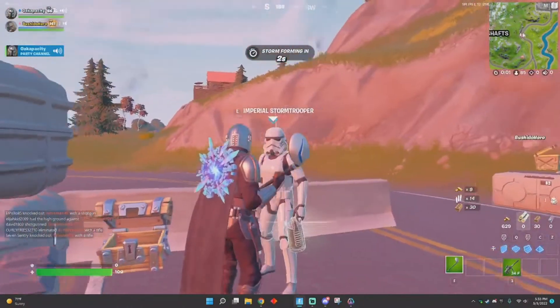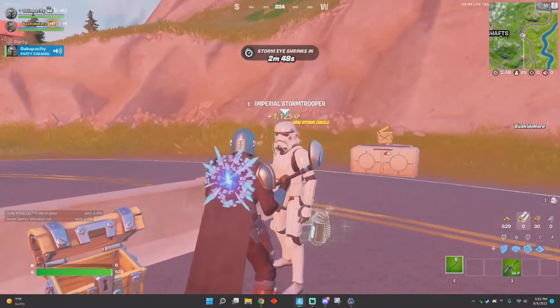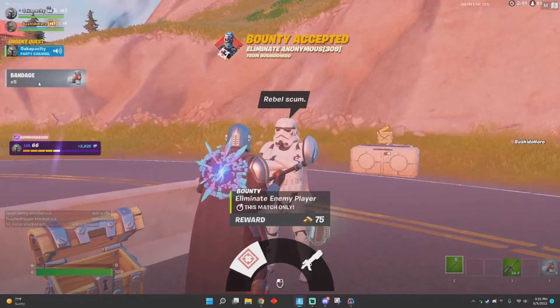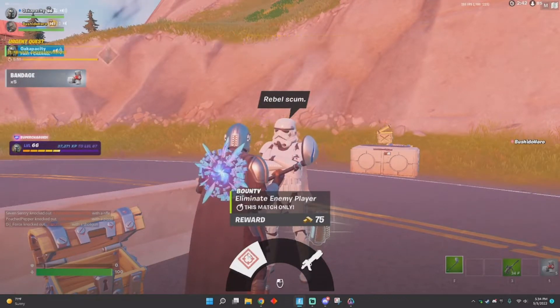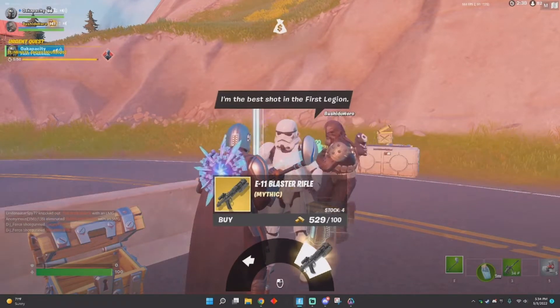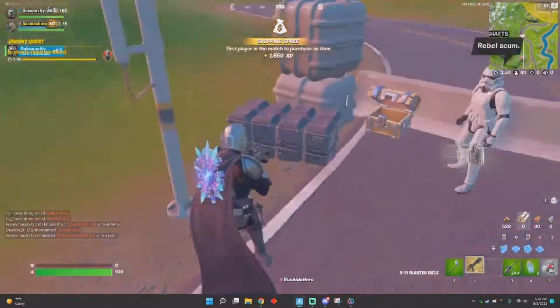You can also talk to these Imperial Stormtroopers, and you can get some loot. You can also claim a bounty, and you can also get the E-11 Blaster Rifle, which is only 100 gold, which is pretty good.